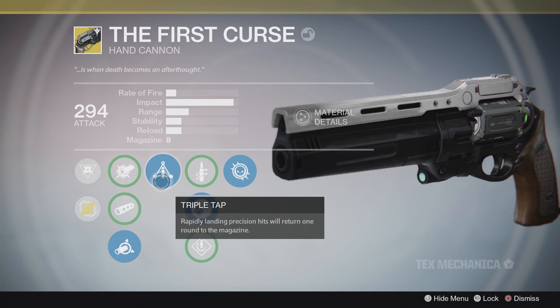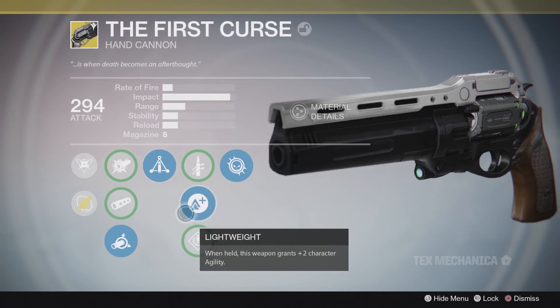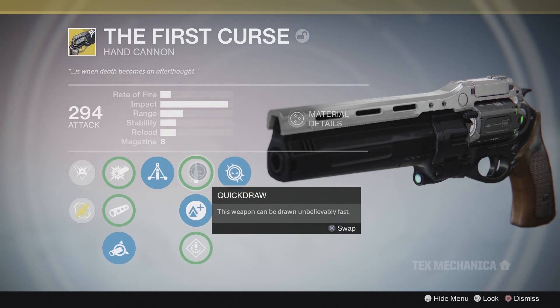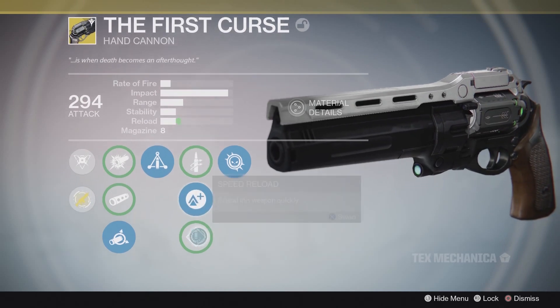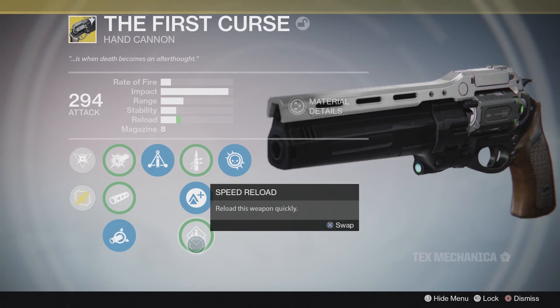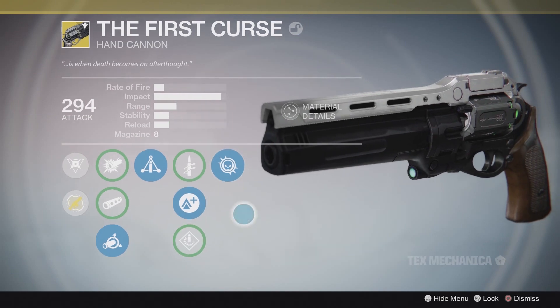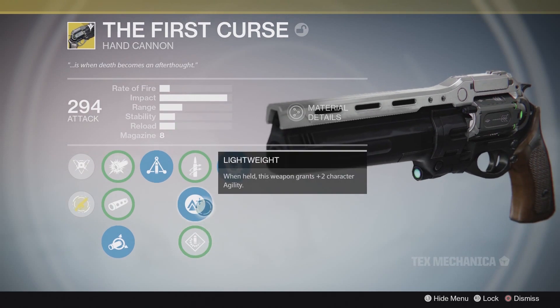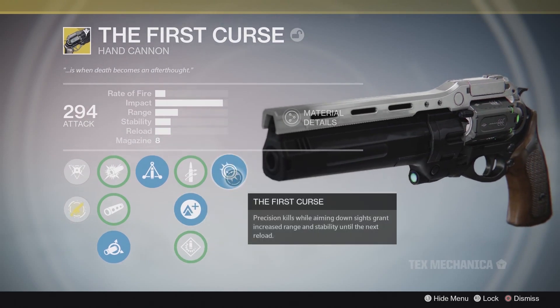If you land Triple Tap, you get an extra shot, so there's that. I opted for Lightweight because with a hand cannon I think mobility is more important. You can also opt for Quick Draw or Speed Reload — and the reload speed on this gun is pretty low, pretty bad. Even with Speed Reload it's still not that great, so I went with Lightweight.